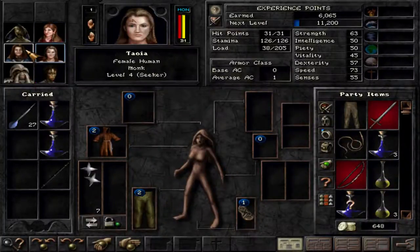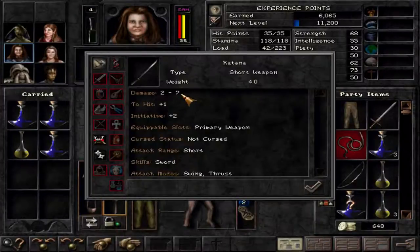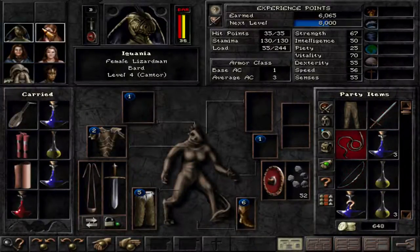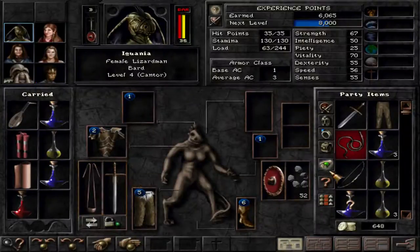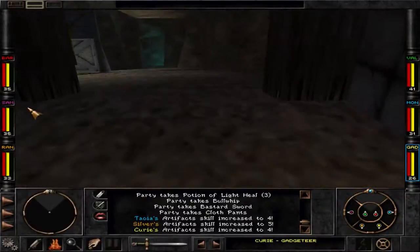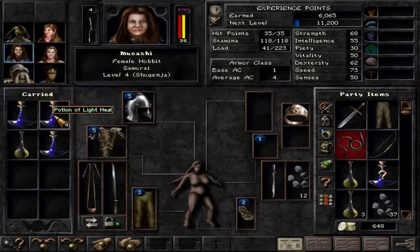The bastard sword — try to compare parry. That's 4 to 10 damage versus 2 to 7 damage. It has much better to-hit, much better initiative, which is very useful for the samurai — initiative triggers the lightning strike. So we'll keep that with the samurai. But we can give it to the bard — minus 1 to hit isn't that bad. He doesn't need good initiative. It's quite good strength too. And we can distribute potions of light heal — everybody has one already, so we'll give them to the samurai now.